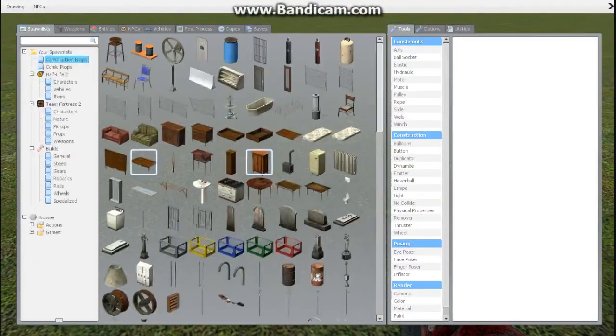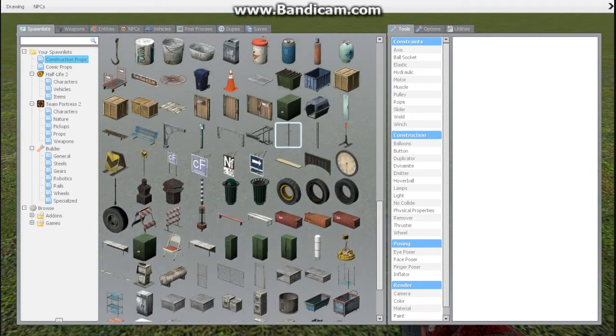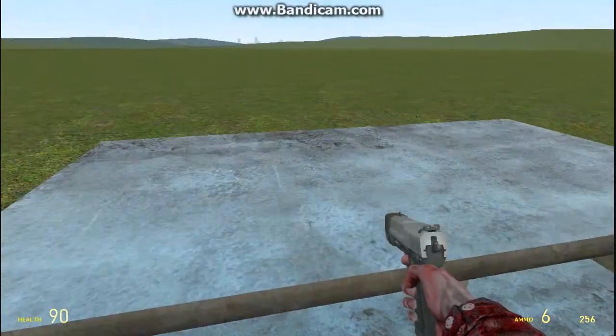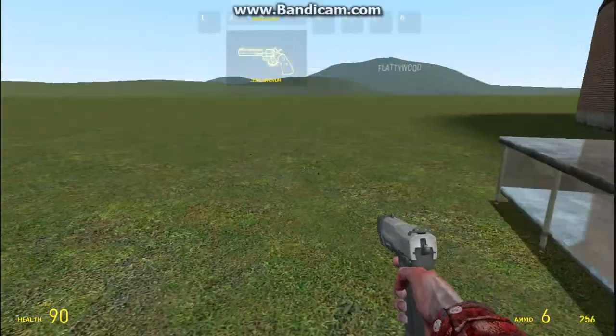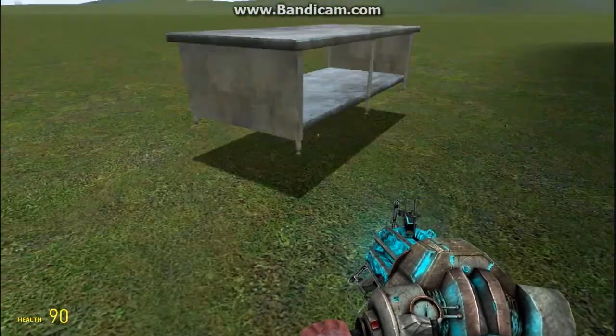So we're going to want to choose, like let's say, a small platform. We're going to go ahead and choose the table. We're going to grab it with a physics gun, lift it up, and right click to freeze it.